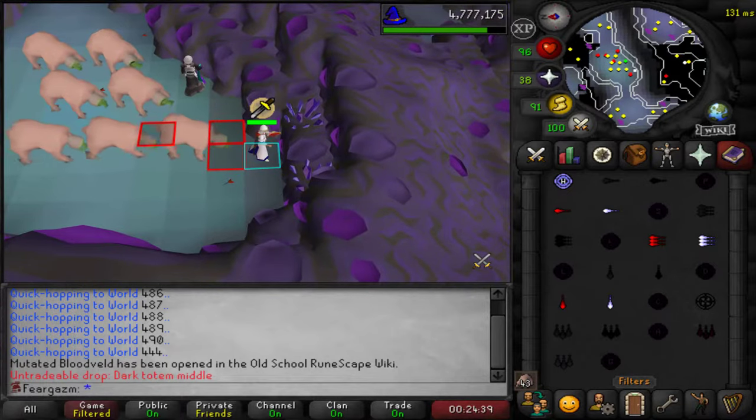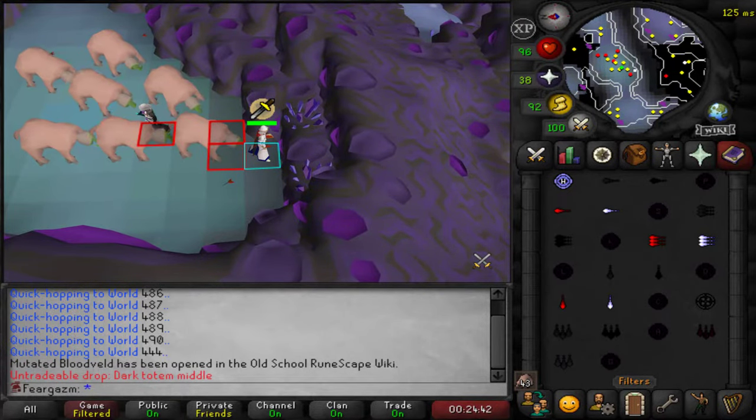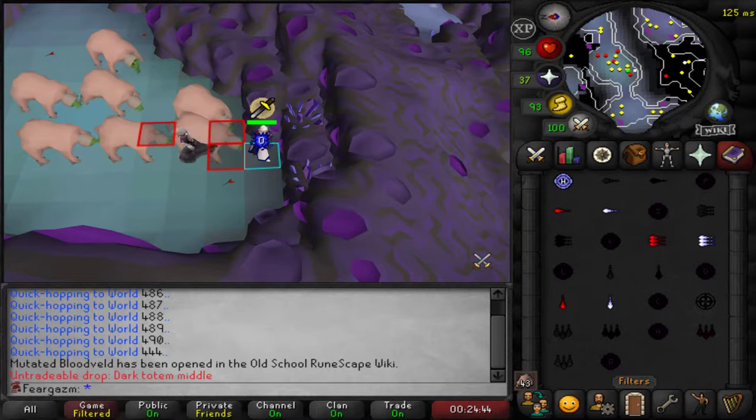All you have to do is stand here, and you do need an alt account to be able to stack them very easily. I just run back and forth between these three squares and that's literally it.